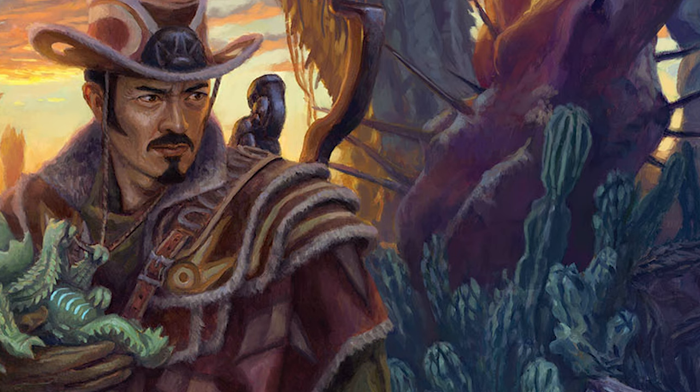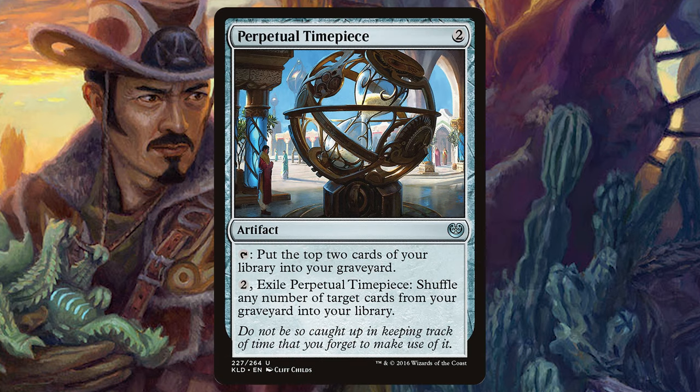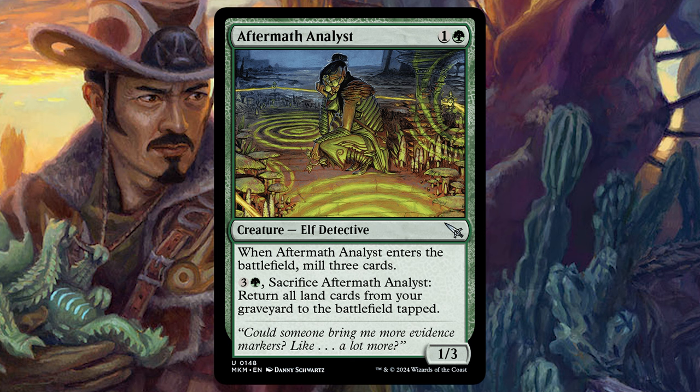I'm also not a huge fan of Perpetual Time Piece — it mills but then shuffles cards back into the library. I'd rather have the new card from Murders at Karlov Manor, Aftermath Analyst, for one and a green, a 1/3 elf that mills three when it enters the battlefield. You can pay three and a green and sacrifice it to return all land cards from the graveyard to the battlefield tapped. It still gets you the mill and has a way to recover everything pitched into the yard — I prefer this over Perpetual Time Piece.